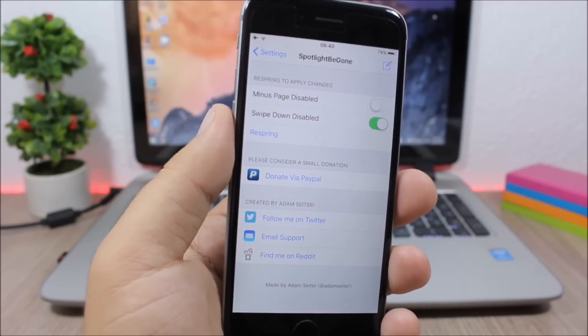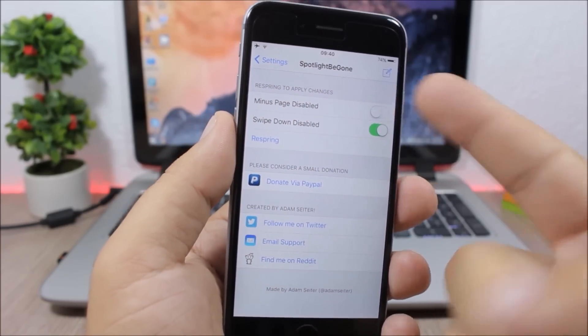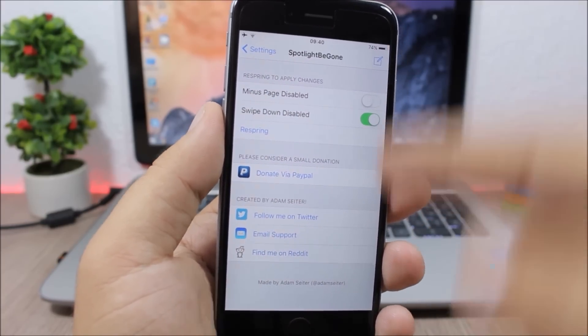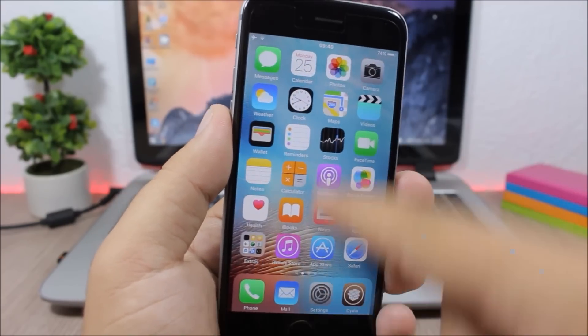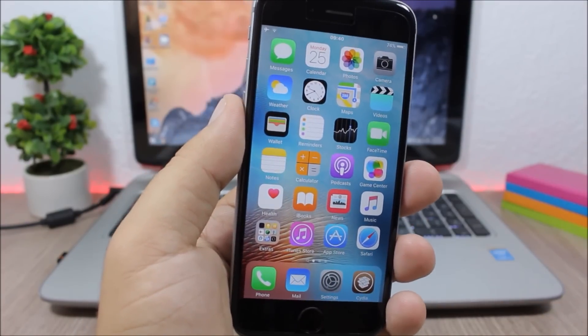It has two buttons — you can disable the swipe-from-left spotlight and also the swipe-down spotlight. As you can see, if I swipe down on the home screen, nothing happens — there is no spotlight search.